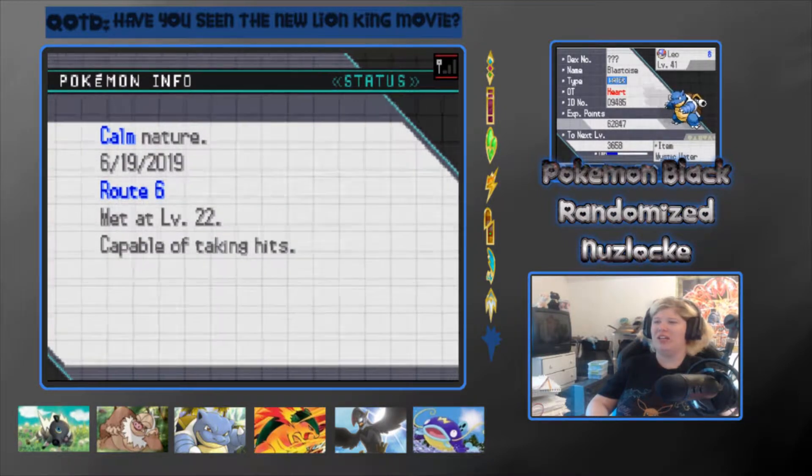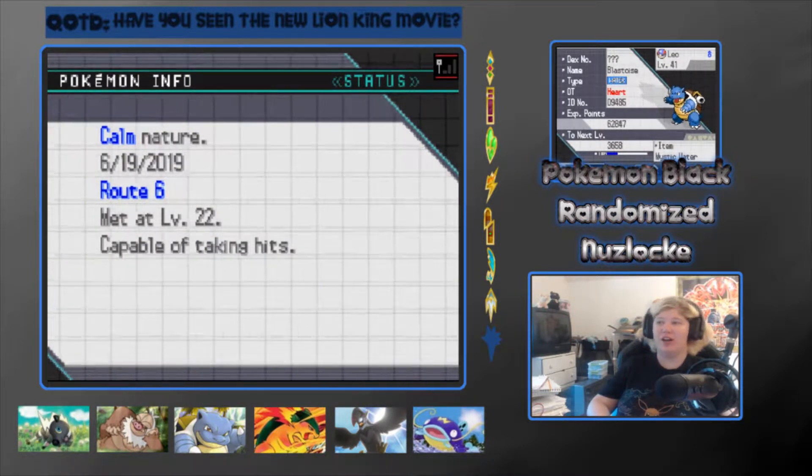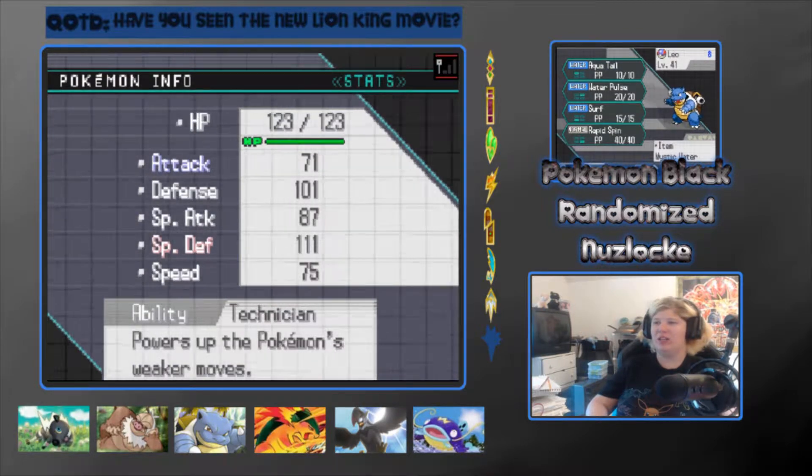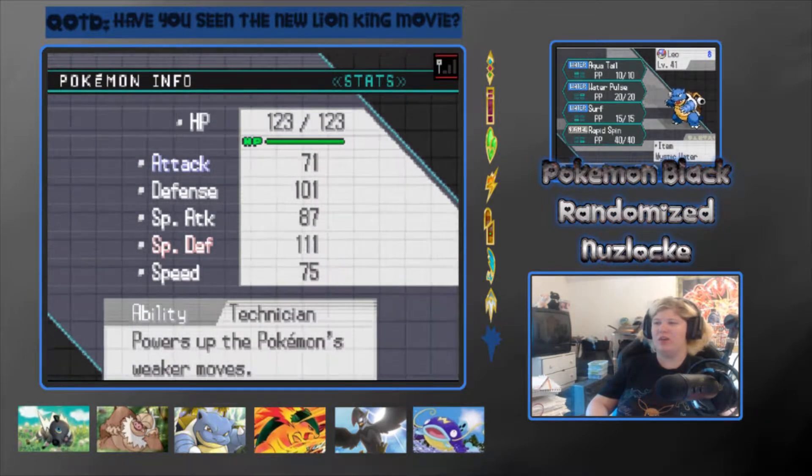Next, we have Leo, the Blastoise at level 41, holding the Mystic Water. Has a Calm nature and is capable of taking hits. Has the Technician ability and has Aqua Tail, Water Pulse, Surf, and Rapid Spin.